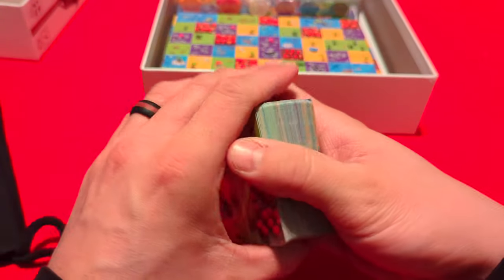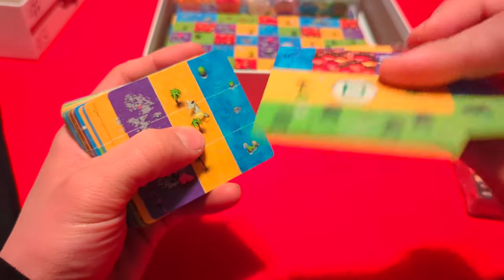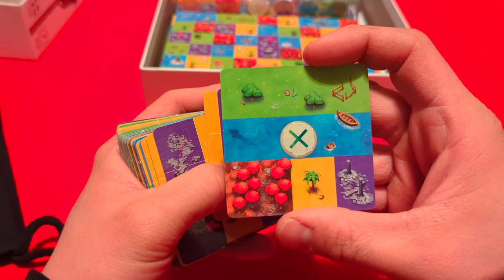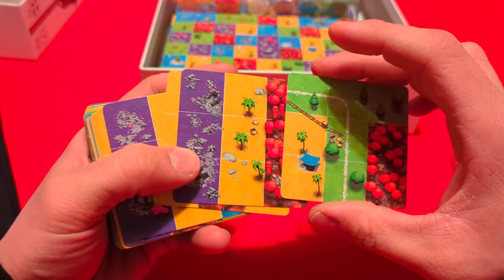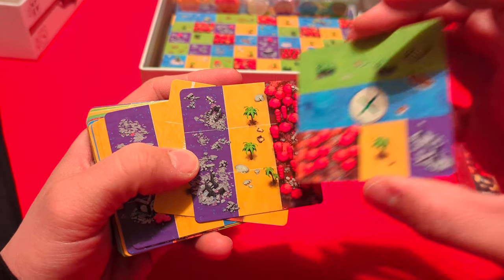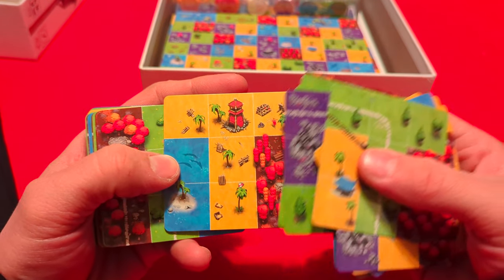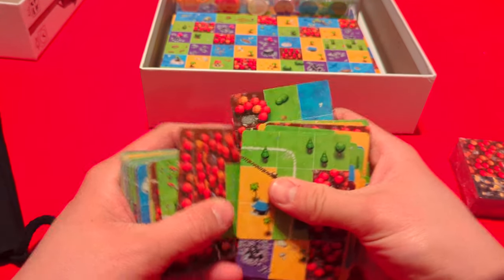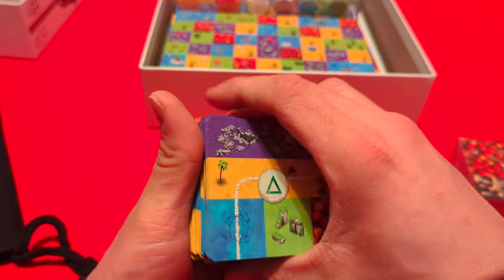I don't remember much about how this plays. I know there's an island and you're getting cats that were left behind, and it's catching on fire. The cards are double-sided — I'm not sure what the significance of the symbol on the other side is. There's no grid, and the other side has different art but similar areas. We've got a dragon on one, some little tower — different artwork throughout.